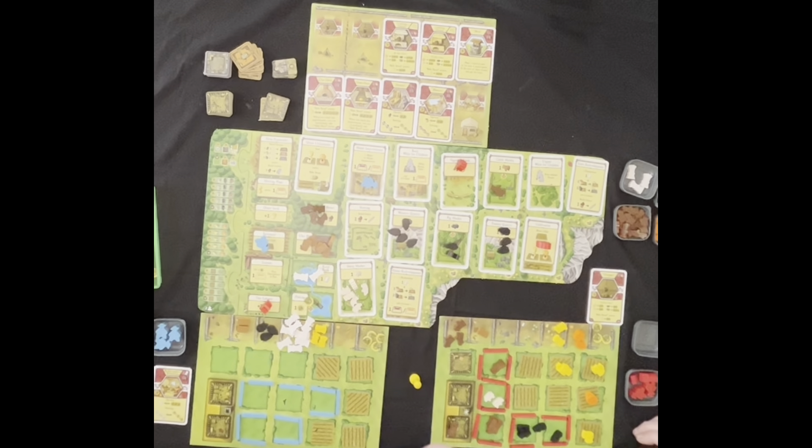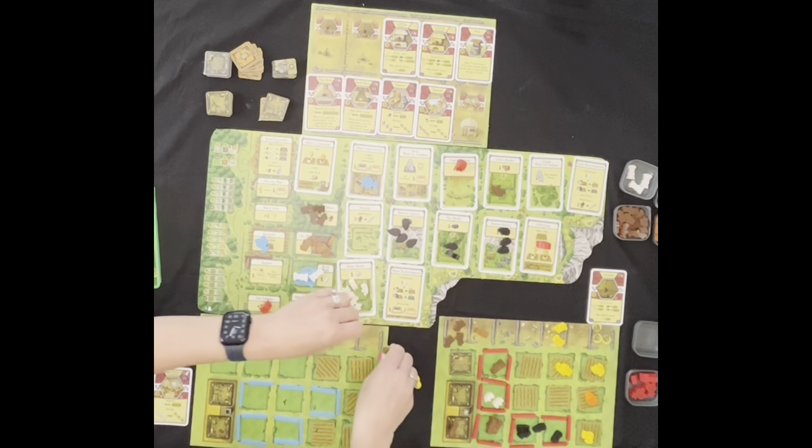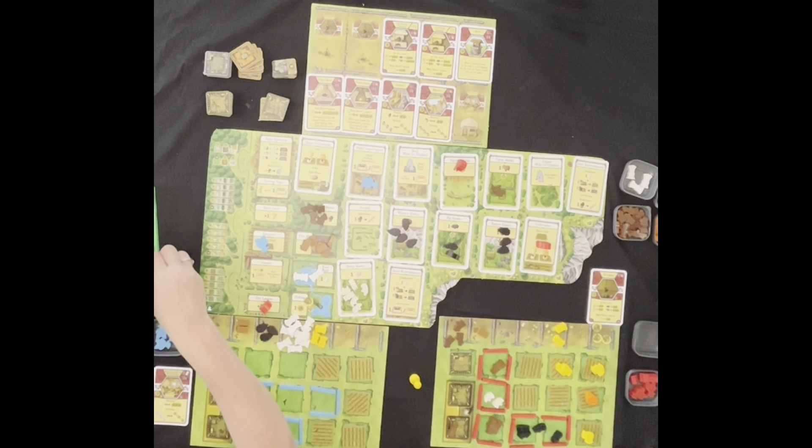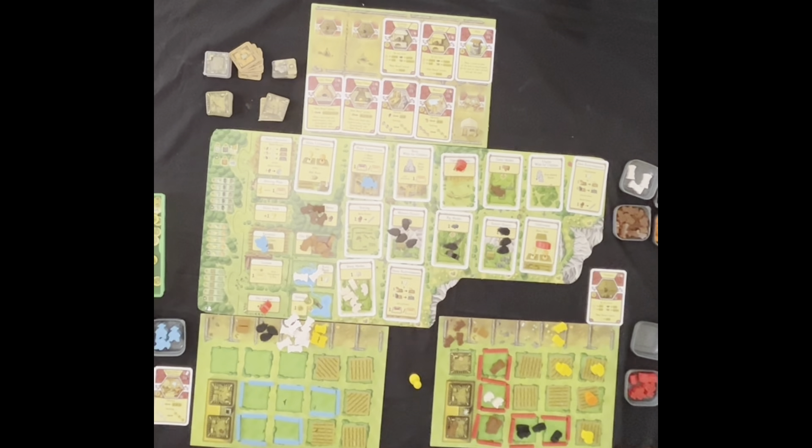Wait, we've also got to feed our people still — we didn't do that last harvest. Do you have enough to feed yours? I do, because I can eat a raw vegetable. So there's three and three food covered. Before we start endgame scoring, you also take your harvest crops out. You'd actually get another sheep, and I'll get another cow — that's all I can hold. He goes right there.